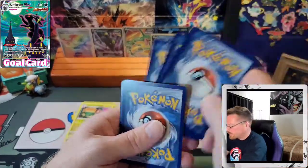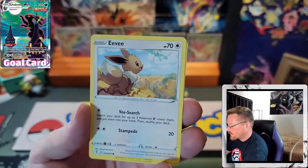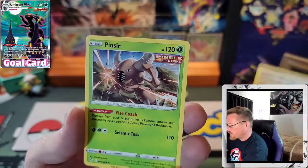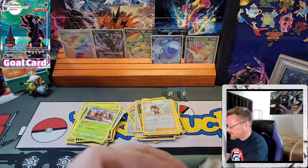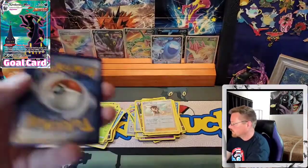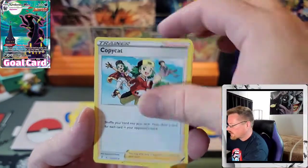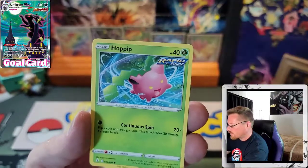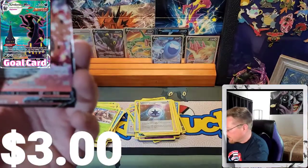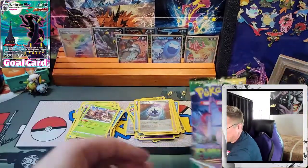Code card. Leaf, Boost Shake, Rabombee, Avalugg, Litleo, Eevee, Cutiefly, Hitmonchan, Lotad, Reverse Zinnia's Resolve, and a Pinsir. Lightning, Ribbon Badge, Zweilous, Copycat, Rufflet, Roggenrola, Wobbuffet, Hoppip, Swablu, Reverse Energy, and a Volcarona V — so we did get another hit, just a V, but a hit nonetheless.